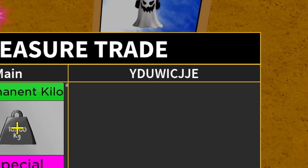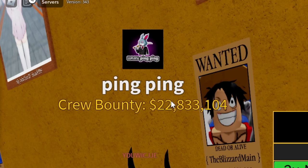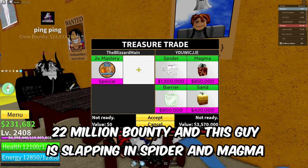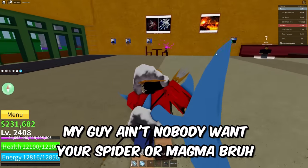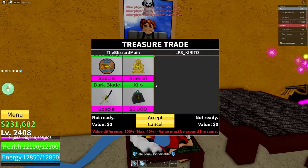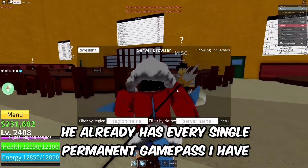We're sitting down in our chair. We got Why Do You — Time Stew Mastery slapped in. This guy is in the crew named Ping Ping — they even got their own icon. 22 million bounty and this guy slapping in Spider and Magma — ain't nobody want your Spider and Magma. This guy already has x2 Mastery. He already has every single permanent game pass I have — you don't need to flex on me.